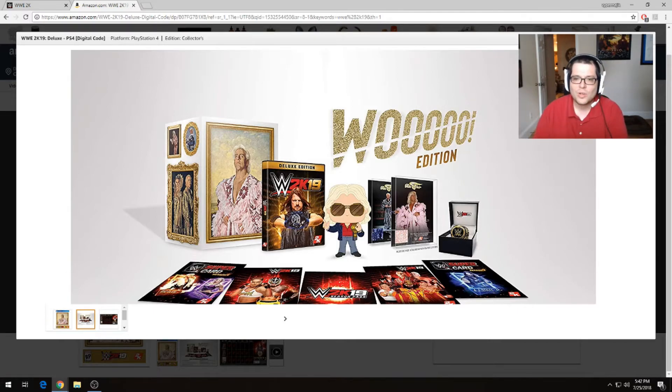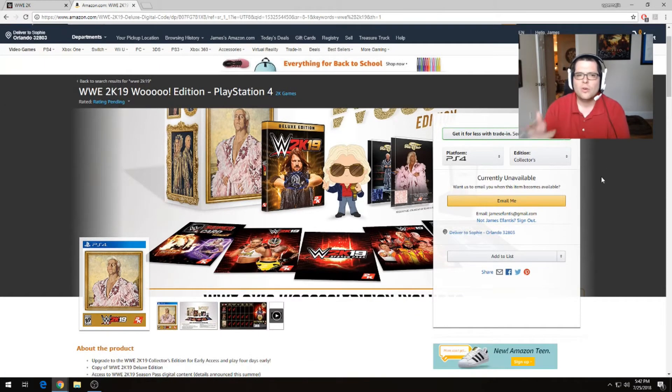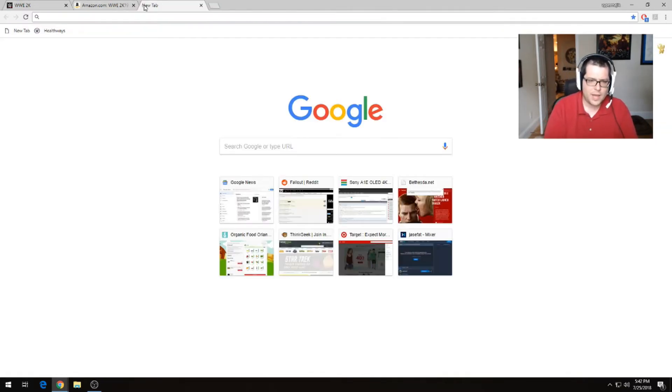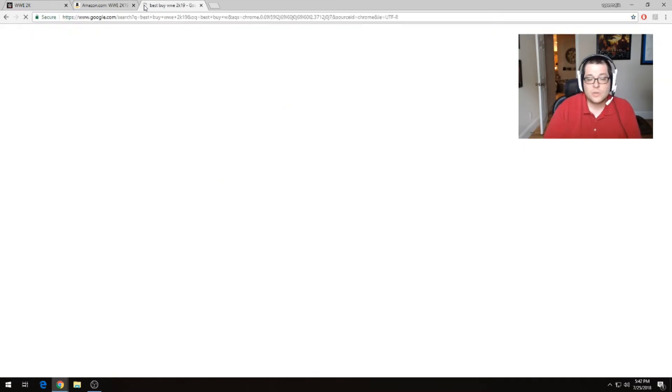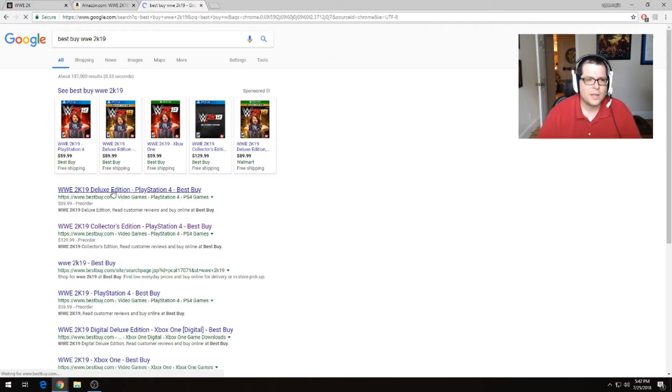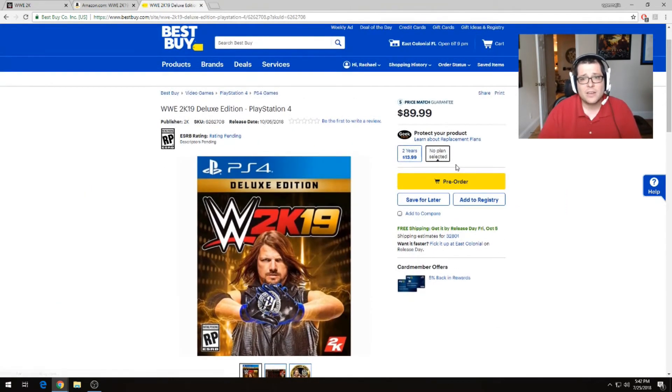It's a cool collector's edition, I think it's something worth considering especially when you see the price. It's currently unavailable on Amazon — I'm not really sure why, it's been popping in and out of availability. This is about a hundred and twenty-five dollars. Best Buy has the WWE 2K19 deluxe edition at $129, and that's not even the collector's edition.